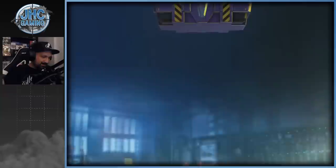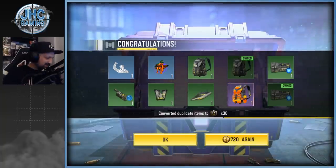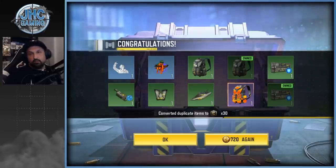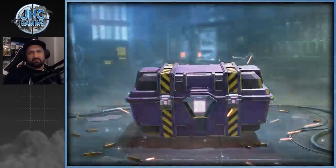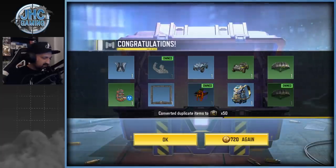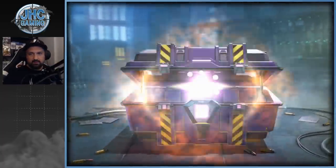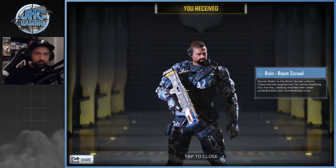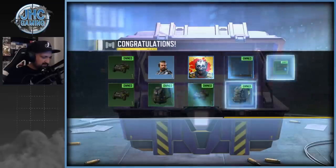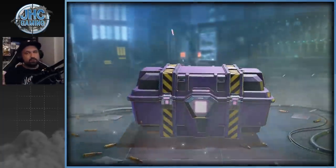We got the emote on the first try! I'm so gonna use that — it's my new emote. Let's go 10 more. We got the backpack. Let's keep going until we get the chopper. 10 more — we got the emote again and the ATV. Boom. 10 more and we got the Ruin soldier — I don't think I'll use it much. Let's keep going, we still don't have the chopper. 10 more should be it because I want to open the other crates.